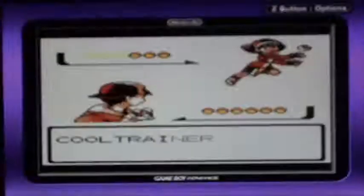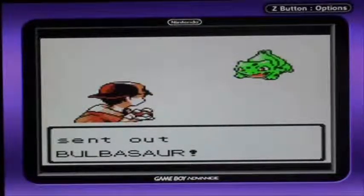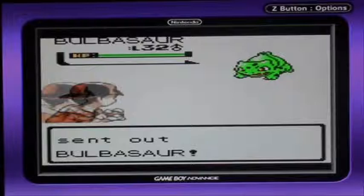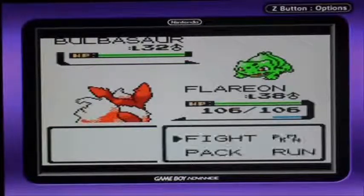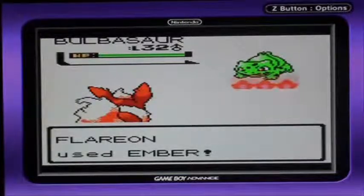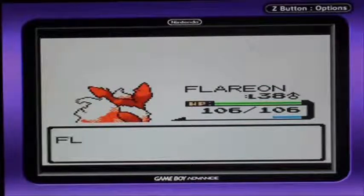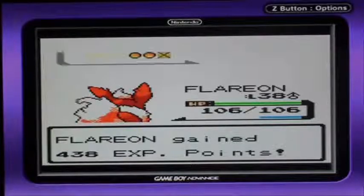You're going to be a very easy opponent because you have all three evolutions of the starters — pre-evolution, first evolution, and second evolution of Bulbasaur. In 14 levels, Flareon will be able to learn Flamethrower, and hopefully by then everything will be under control and good to go.